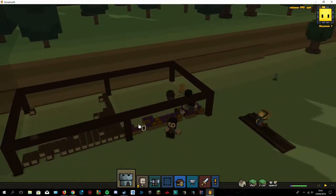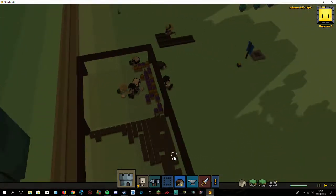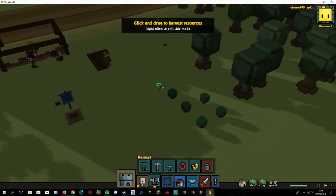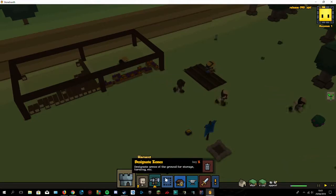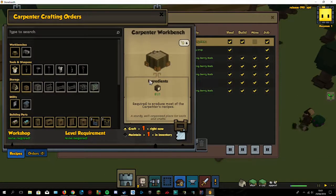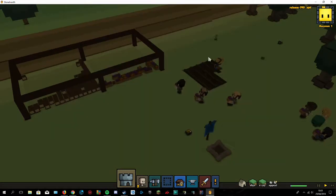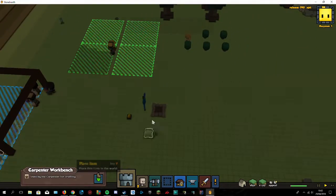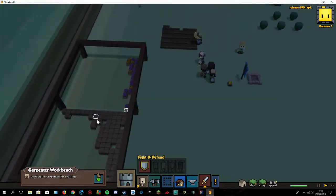Where is the workbench? Let's collect this food. Where's the workshop — shouldn't I first place a workshop down? Here I see the workshop. The workshop we're going to build here. That's just an alert — no need to worry.